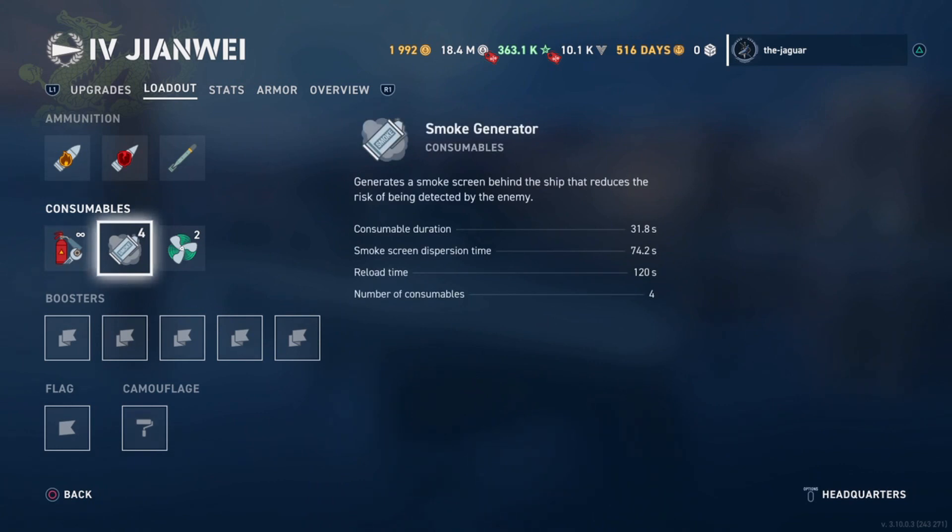Next we have a smoke generator consumable. The duration is 31.8 seconds, and to me this acts a little bit like a rolling smoke — it's not really a rolling smoke, but it's close. The dispersion time is 74.2 seconds, reload time is 120 seconds, and you have four of these consumables.